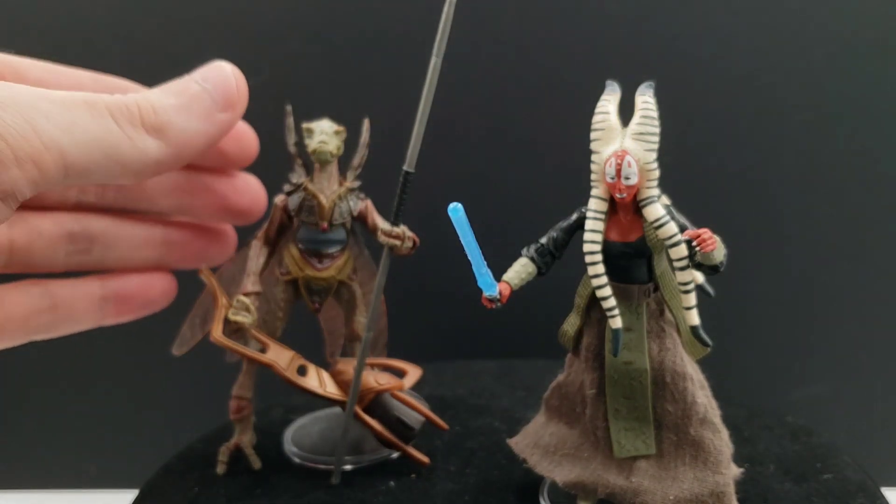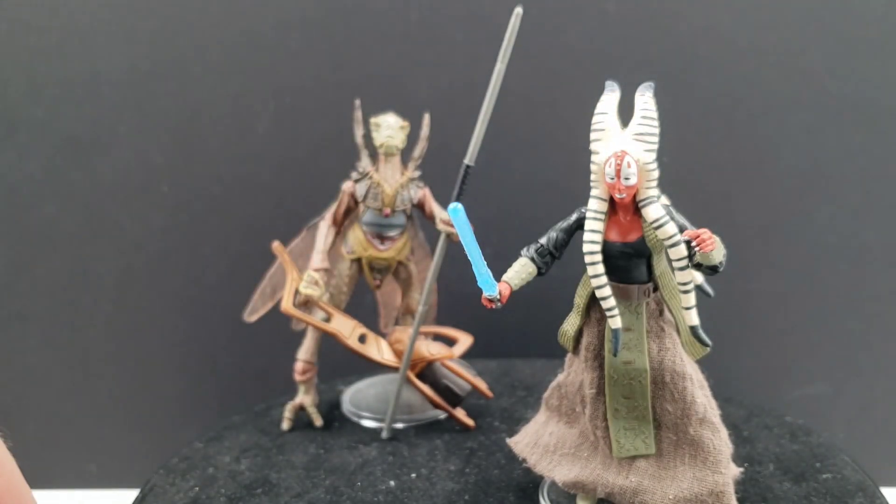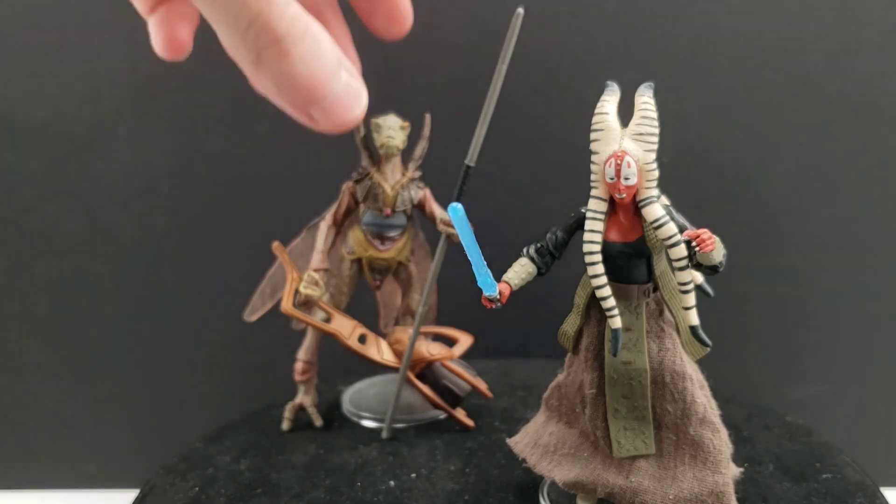I wouldn't mind getting that Geonosian Warrior at some point, but it's kind of hard to differentiate — is this the right one that actually comes with the Shaak Ti, or is it something else? Hard to differentiate sometimes. So perhaps I'll get that at some point, but there's really not a significant rush.